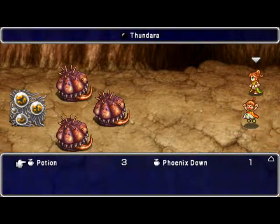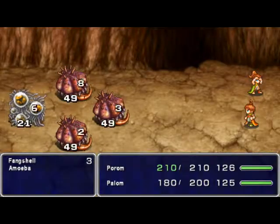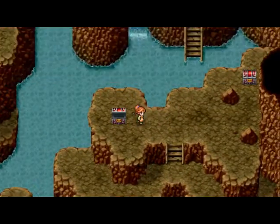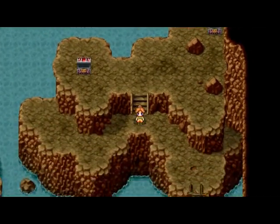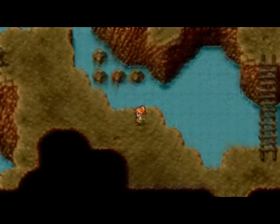I think this healing staff can be used like this. Well, I don't need to use it since these enemies die off quickly. I've wasted MP during battles with Porom, so let's just see what else is in this cave.